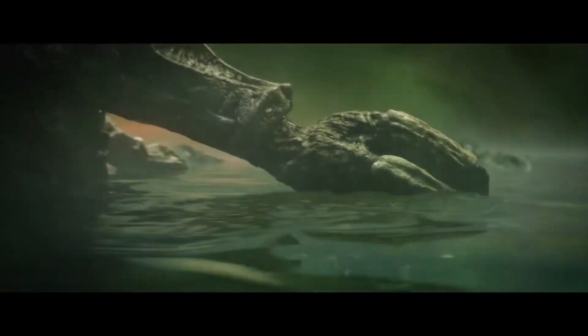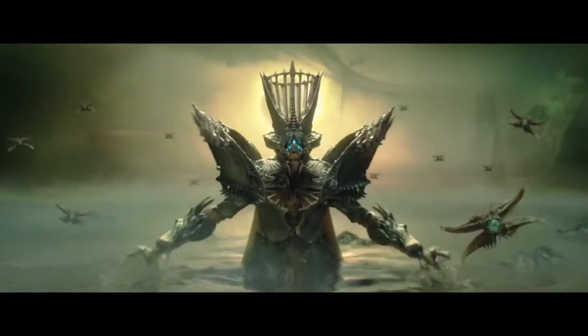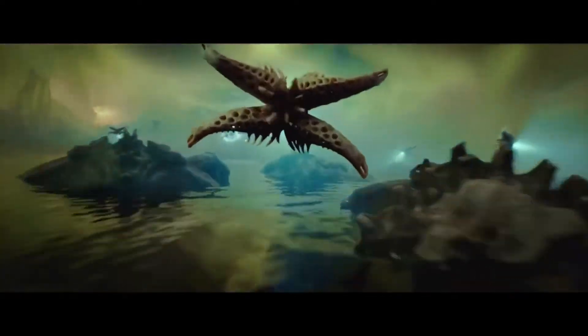The exotic perk drains super energy, overflowing the magazine and empowering the beam with bonus damage and the ability to slow and freeze targets — until the magazine or super energy runs out, or the weapon is stowed. This can only be activated when the super energy is full.